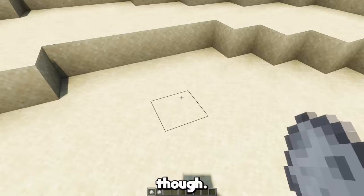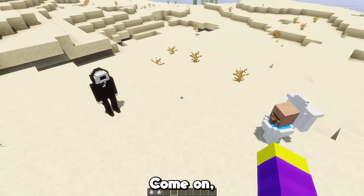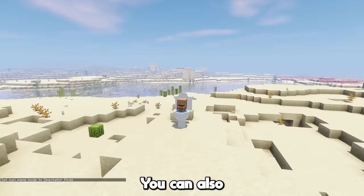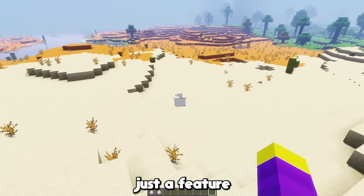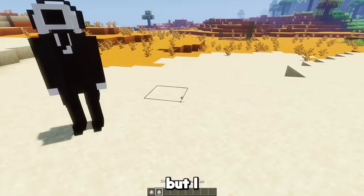Obviously the cameraman and the Skibidi Toilets naturally fight each other, and the fight is actually really even. I made the cameraman drop a command block because I didn't know what to give him. You can also watch a fight from inside the cameraman, since he's a cameraman — this is definitely not just a feature that exists for every mob. I decided to give the cameraman a 6 out of 10. I know I'm supposed to be on his team, but I don't like him as much as the toilet.